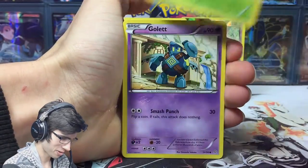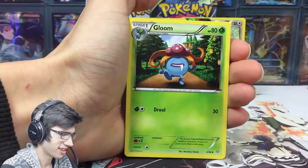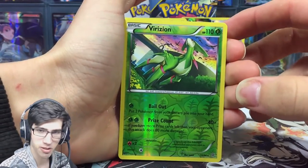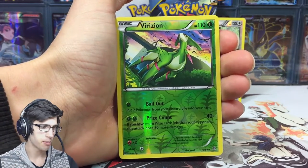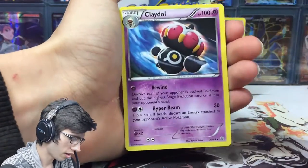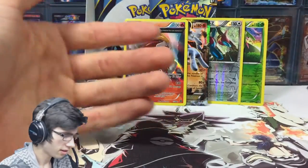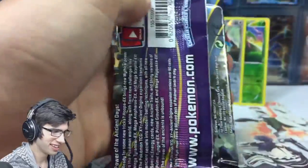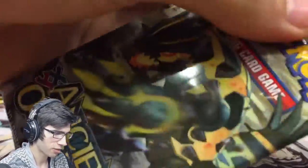This takes me way too long to open. But yeah, we've got Luster Ester, Meowth, Ace Trainer, Gloom, Drool Face, Splatoon. Another reverse rare! Dude, this has to be the box with the most reverse rares I've ever seen. And a Claydol. This is crazy — if you have not seen part one, we've got a lot of reverse rares. Spoiler alert. And in this part we've just got two back to back.